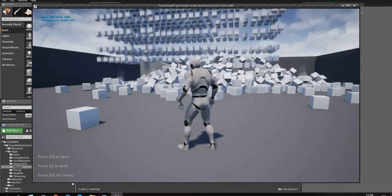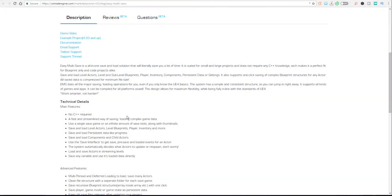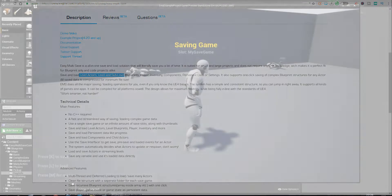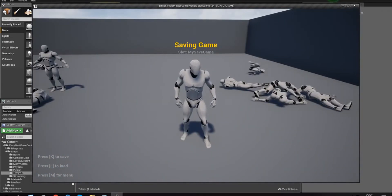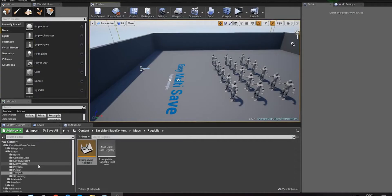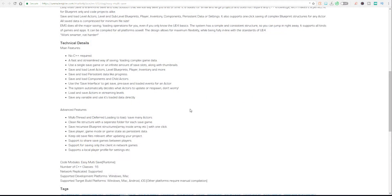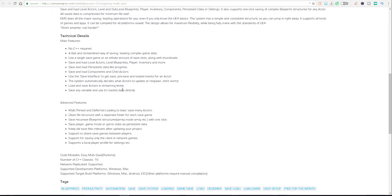With Easy Multi Save, you can save and load your stuff really easily. Things you can save include level actors, players, inventory components, and persistent settings. If you're working on a game now or starting a new one, this could be the best tool to grab. It also requires no C++ — it has full blueprint support, so you can work entirely with blueprints.